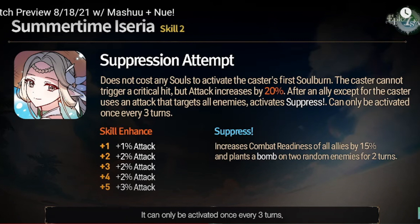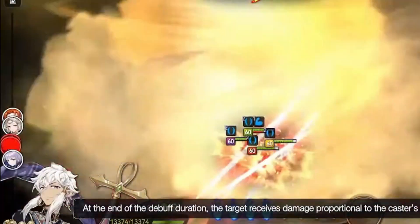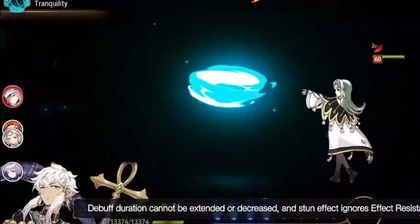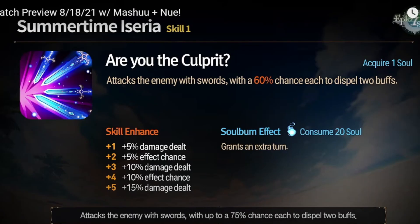She can even be used in cleaves — imagine using her with Pavel. Pavel is gonna have his AoE, she's gonna boost everyone by 15%, and you don't even need Seedom to do that. You can even use her with Cerise. But she gets countered by Politis. It's a non-attack skill, so it's not a passive — you just activate the skill.